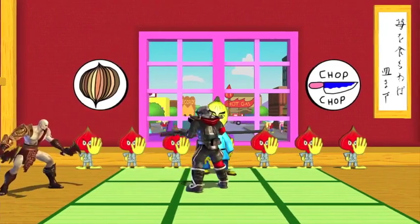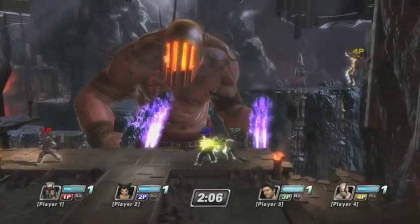Another move I found myself using again and again was tapping triangle. He fires a burst with an assault rifle. It doesn't generate a ton of AP and doesn't have a ton of distance — it's pretty good at mid-range. But it's something players have to pay attention to and deal with, and it's also central to Radec's overall balance.